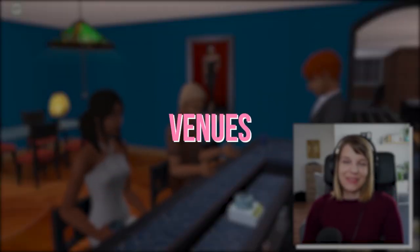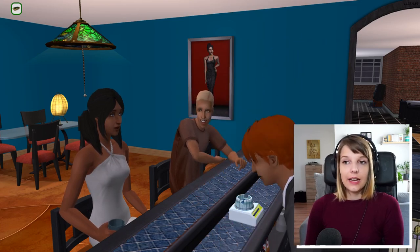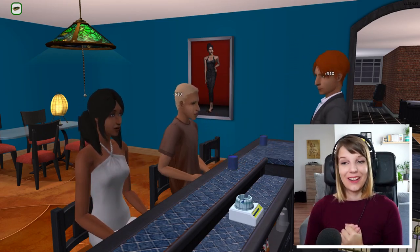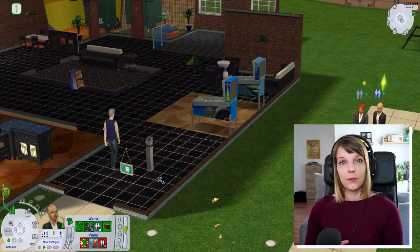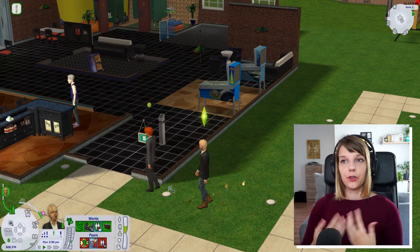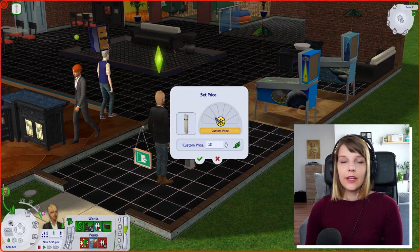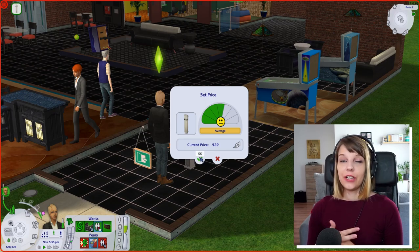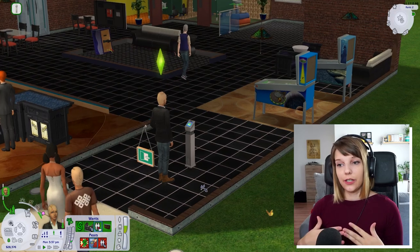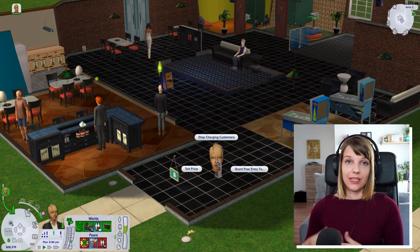The venue business type is also very exciting. These are places where you charge Sims for being there — like a nightclub, museum, bar, or community pool. To do this, you buy the Electronow ticket machine from buy mode, set the price, and put it at the entrance. Everything behind the ticket machine costs money. If you put it in the middle of the lot, only half counts, so always put it near the entrance. Sims browse the ticket machine to decide if they want to buy a ticket, and if they do, they're charged every hour they spend on your lot. Your main goal is to keep guests on your lot as long as possible.